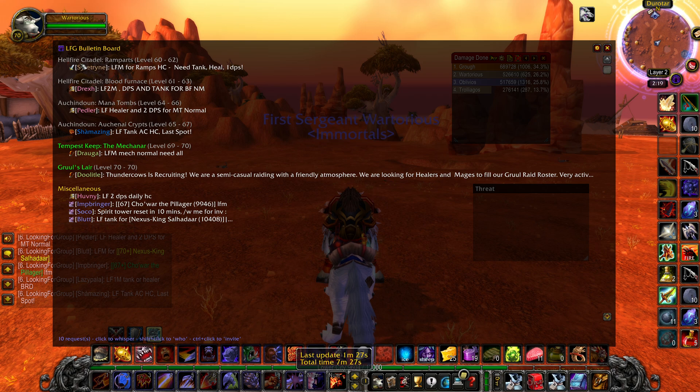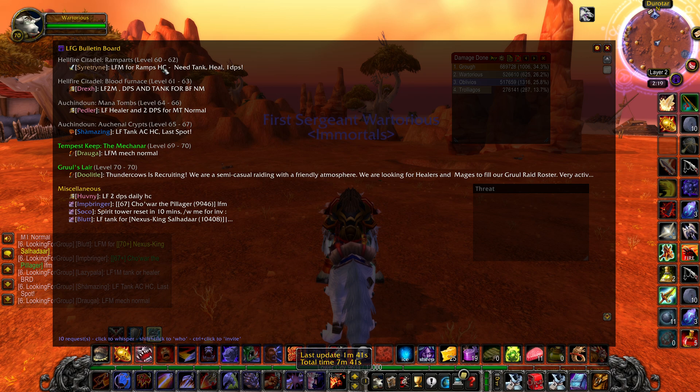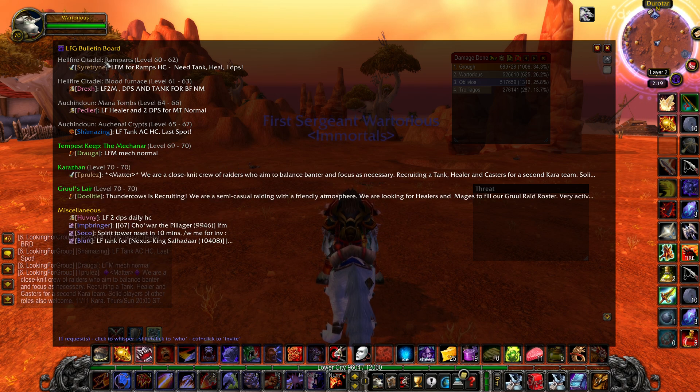So we can see here there's someone looking for a member for Ramparts HC. HC means heroic, by the way. They need a tank, healer, and one DPS. I've already done this instance today on Epic, so I obviously don't need this, but it will tell you the level and give you basically all the different instances.